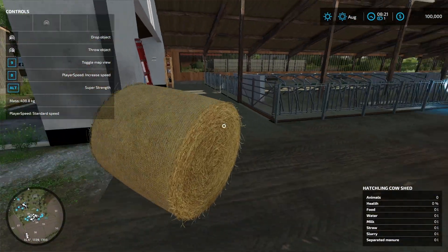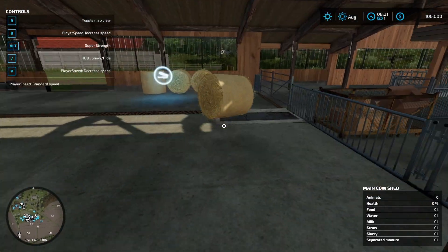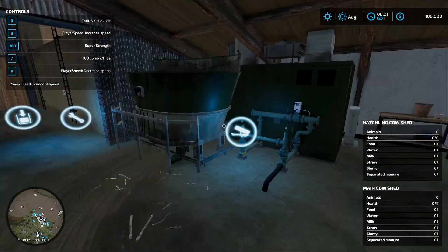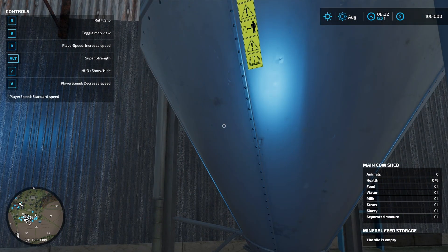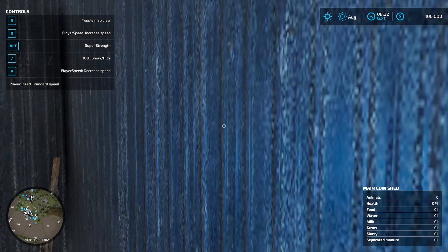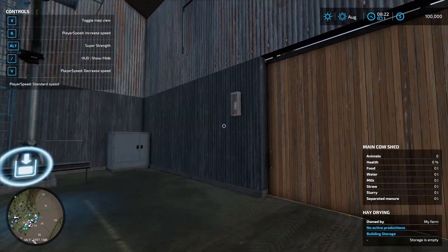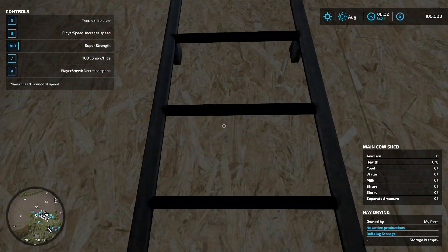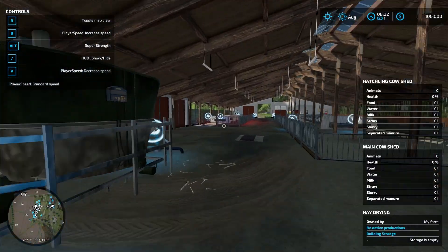Messing with the bales — one doesn't seem to exist because it's not giving any information on it, which is interesting. There appears to be some feed mixing going on up here. There is a mineral feed tank and the main cow shed has mineral feed storage. There is so much going on here that I need to look at the map to really understand what all this stuff is.